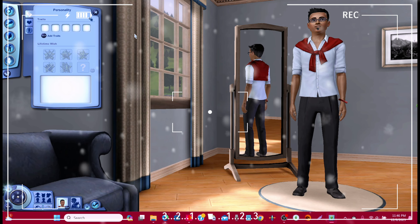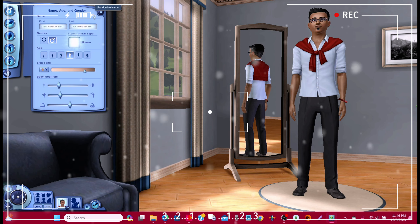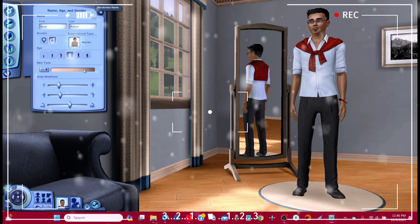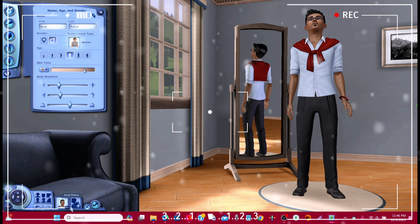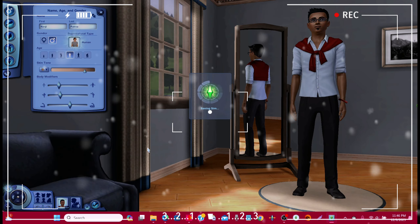We know that Sims are unique and different. Let's just have a little fun and randomize his name - Kenji Pum. It's crazy, I kind of modeled him after Kenji. Let's just save him to the bin really quick.